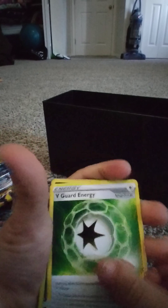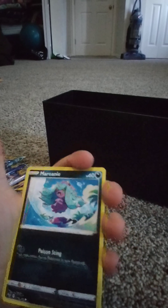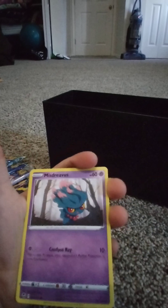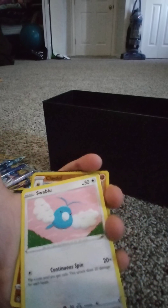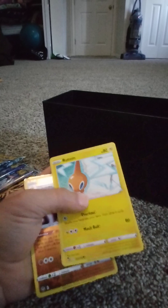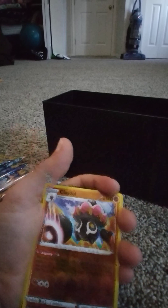I think there's a V or something. This leaf energy, an unidentified fossil, a V guard energy, a tour cat. Then we have a Marlini, we have a Mysterious, a Swabu, a Claydol, Swirlix, Aromatone, a Claydol. And then in our first pack, we get a very nice V.